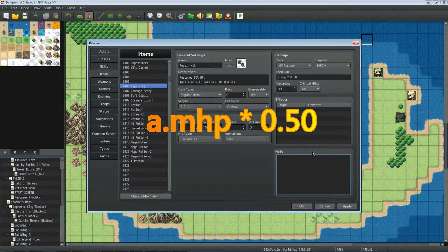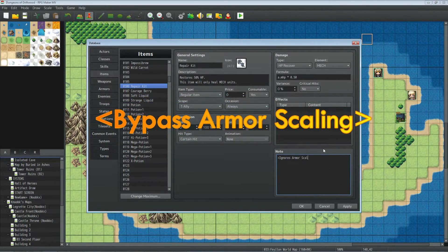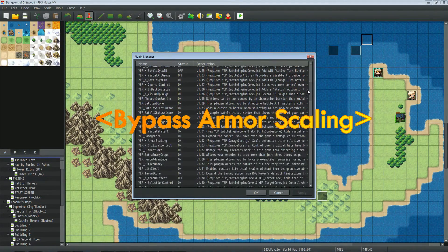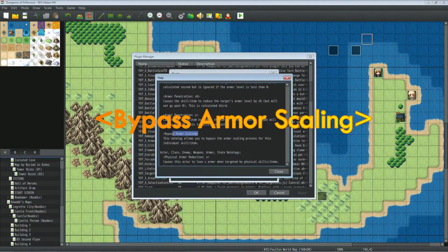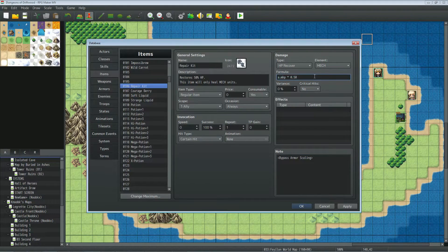If you're using armor scaling, you'll want a note tag that ignores it, because armor scaling will take defense into account and reduce the healing. Let me look that up in Yanfly's Armor Scaling plugin. The note tag is: <Bypass Armor Scaling>. Copy that and paste it into the item's note box — that way armor scaling won't mess with the healing number at all.